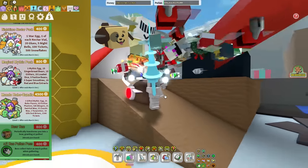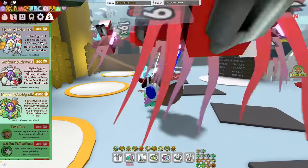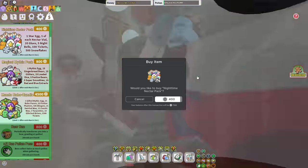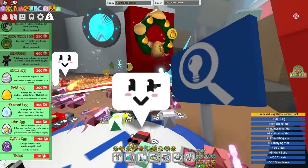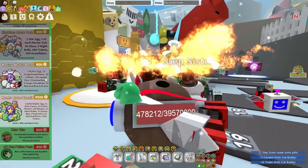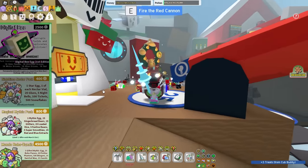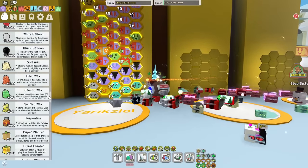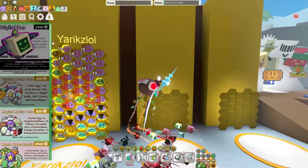I'll give you guys my opinion on whether you should buy these or not. First of all, we got the Nighttime Nectar Pack. From this, you get one Star Egg, one of each Nectar Vial, 20 glues, 5 night bells, 100 tickets, and 500 snowflakes. The best thing from this is obviously the Star Egg, and it only costs 400 Robux. So you're getting a Star Egg at half price — instead of paying 800, you're getting it for 400 along with all these other useful goodies. If you're a newer player, or even mid-game or end-game, you might find this useful — I would honestly say this is worth it. To me it's not really worth it because I can unlock any bee I want, but I'm just buying this for the content.